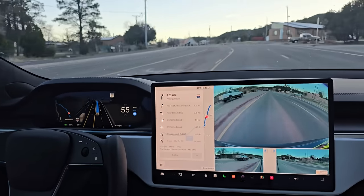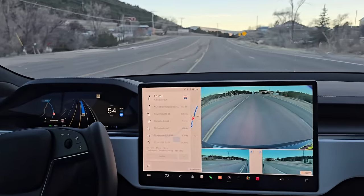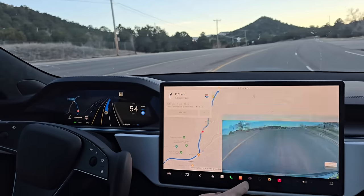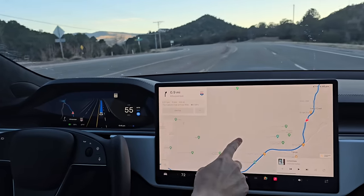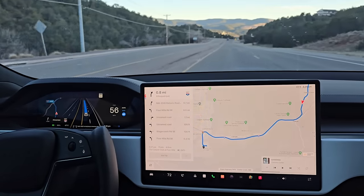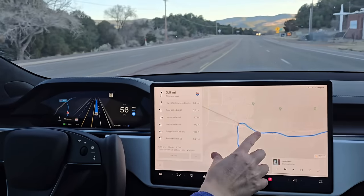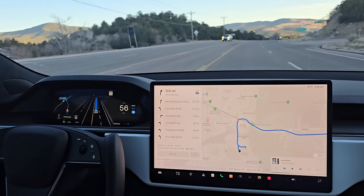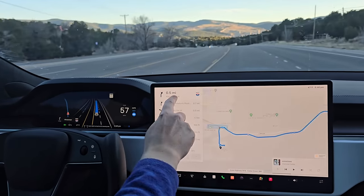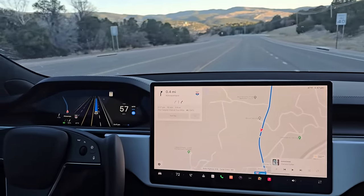The speed limit here is around 50 and it's going about 5 miles an hour over. Now we're approaching a 40 mile an hour zone, so it's going 56. I think it needs to slow down — we're going almost 60. It should see this 40 mile per hour sign and probably slow down, I hope.